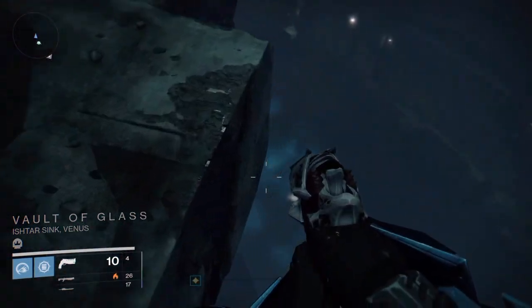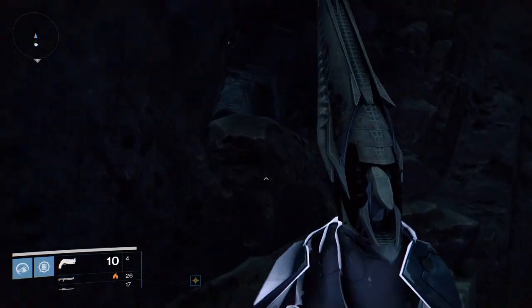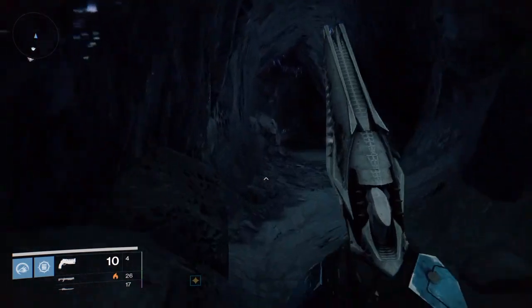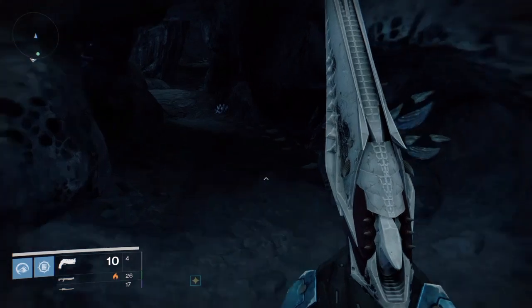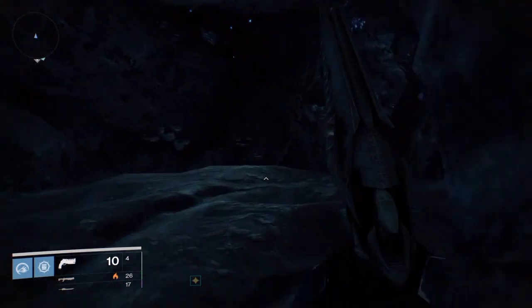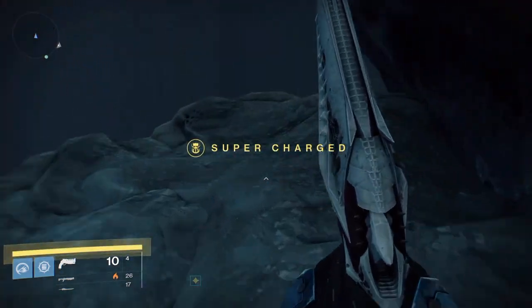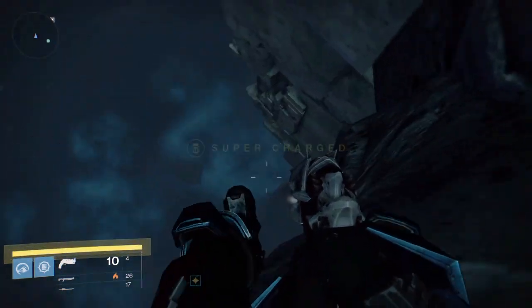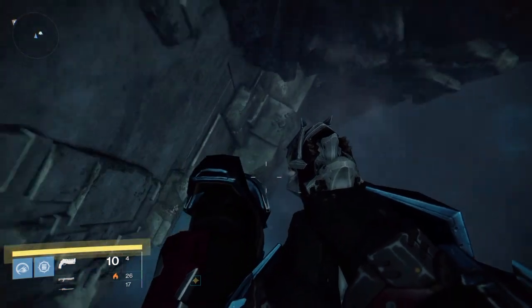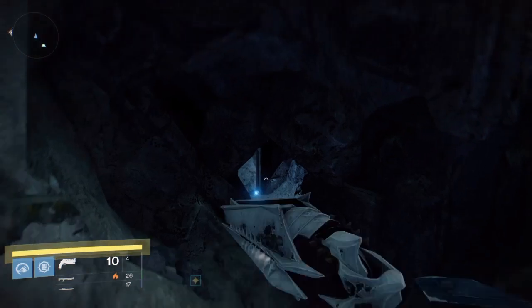Once you make it to the jumping puzzle area, head straight over to the left — there's a little tunnel over here, head right on through it. Now you're going to drop down; make sure you don't use your boost or your jumps until you get close to the bottom, and you'll see a little cave.